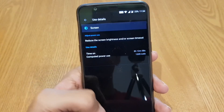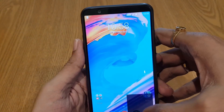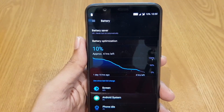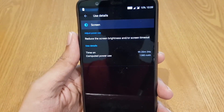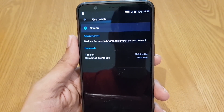This was the last screenshot, and let me show you my current battery statistics. Going to settings — you can see I am currently at 10% and my battery life is 1 day and 10 hours, with a screen-on time of 9 hours and 20 minutes. This is a great and impressive battery life.